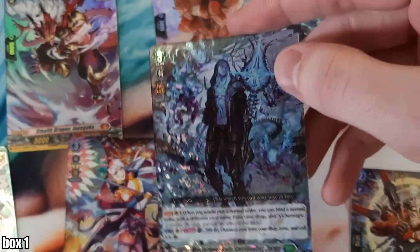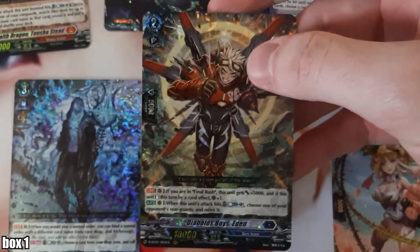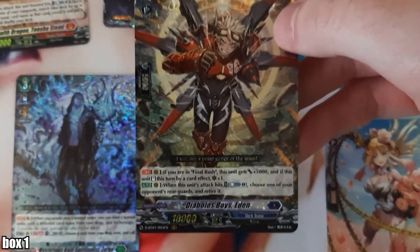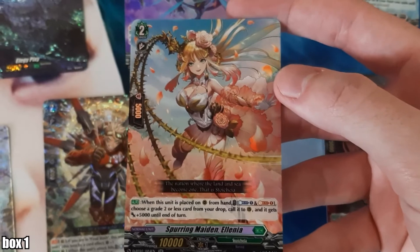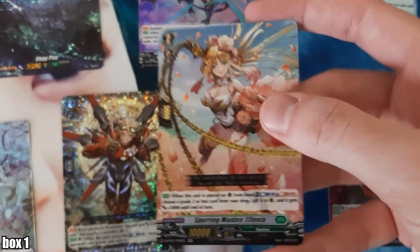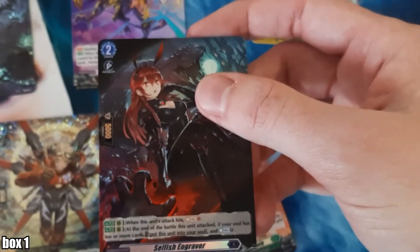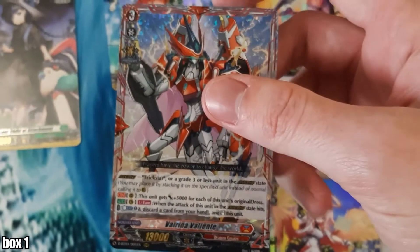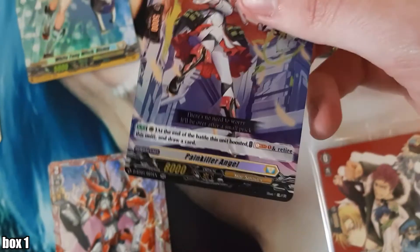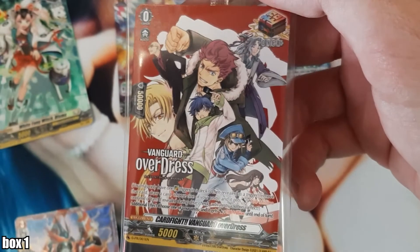Zorga — bro, this dude. Is that your next deck? I mean, he's pretty sick. He is hot, man. Edge as hell. Eden, Dark States Grade 2. Eleanir. Spurring Maiden — she can be my maiden, I'm telling you. Selfish Engravers. Valiente — love that. Painkiller Angel. And one last look at the Vanguard Overdress Overtrigger — we love that.